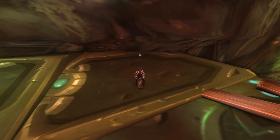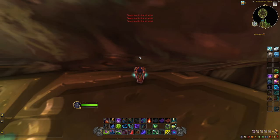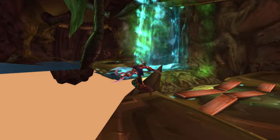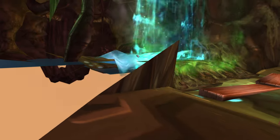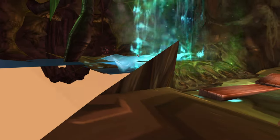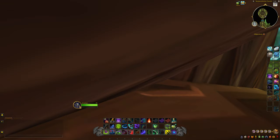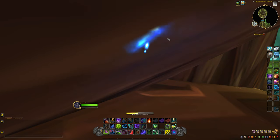It should be right around here. There we go — we are out of bounds. We're going to crouch ourselves to make sure we stay out of bounds. The portal entrance is right there, so be careful when you're trying to get over to this side, as you don't want to clip back into bounds and hit the portal entrance. We're going to aim this way and go out that way. We're going to switch to our Havoc class because we need Fel Rush to get over there.